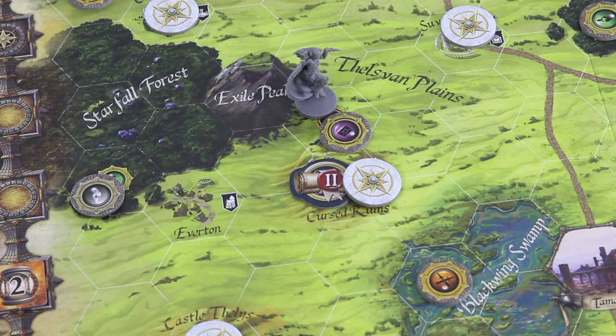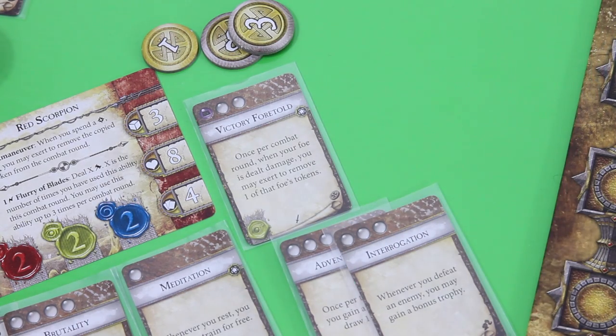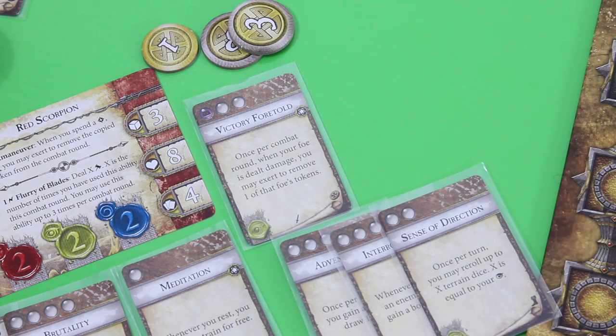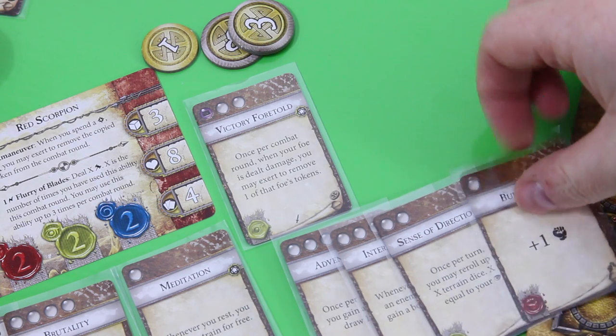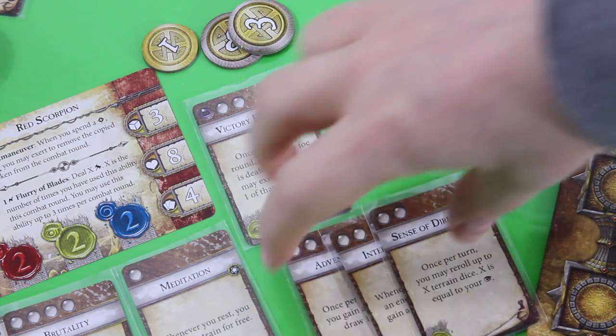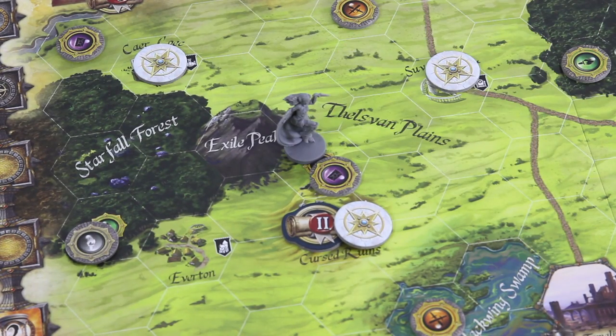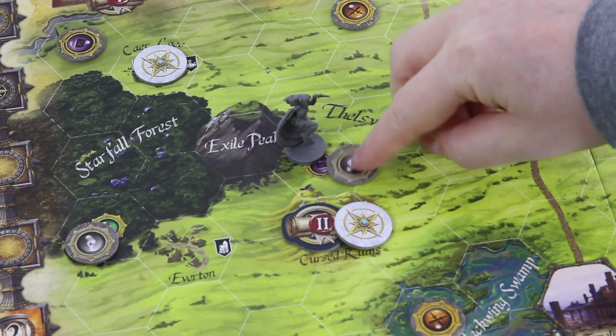Let's move over to Red Scorpion. Before she does anything I think she has to train because she's down to only one card, and you really have to have some cards in order to exert. Adventurous - draw a card, not really important right now. Another red one - when you defeat an enemy you may gain a bonus trophy, that can be nice. Sense of direction - once per turn you may re-roll up to X, that's not too bad. Here we get another strength point - that's awesome because then she could learn another skill. Actually no, she first has to learn it. Okay let's get rid of this card for now. She's now at her hand size of four. And now it would be time to flip this - we should have enough time. Those are her three actions already.